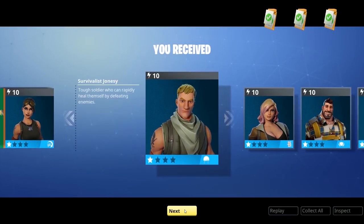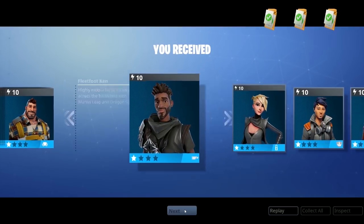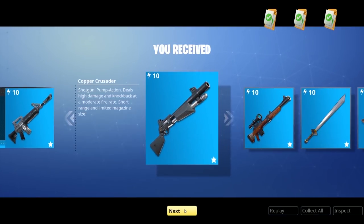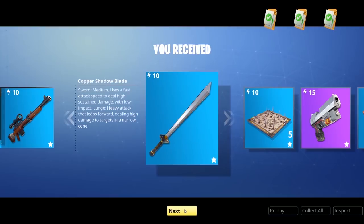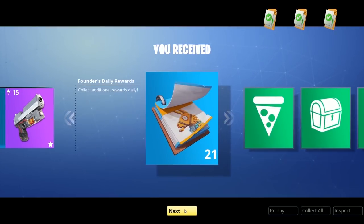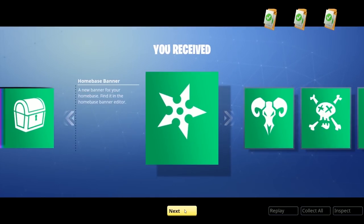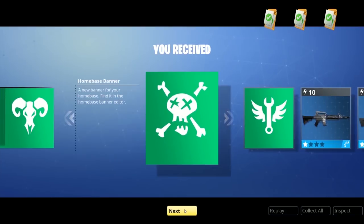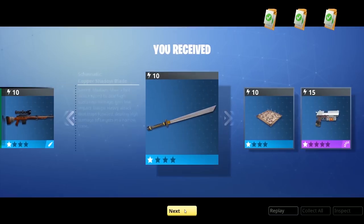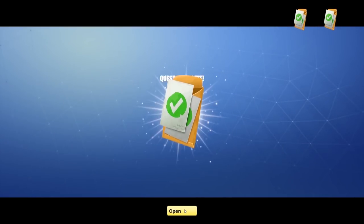Something special — let's check it out. We have five upgrade llama tokens, so those are llamas I can unbox whenever I want, plus experience boosts, teammate experience boosts, armory slots, and some rare heroes — nice to have to toy around with. We also have some starting weapons, founders daily rewards for 21 additional days (one per day), home base banners, and more weapons.